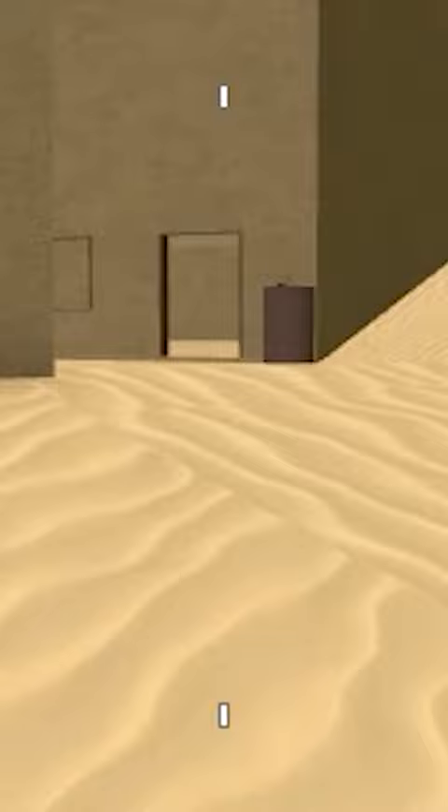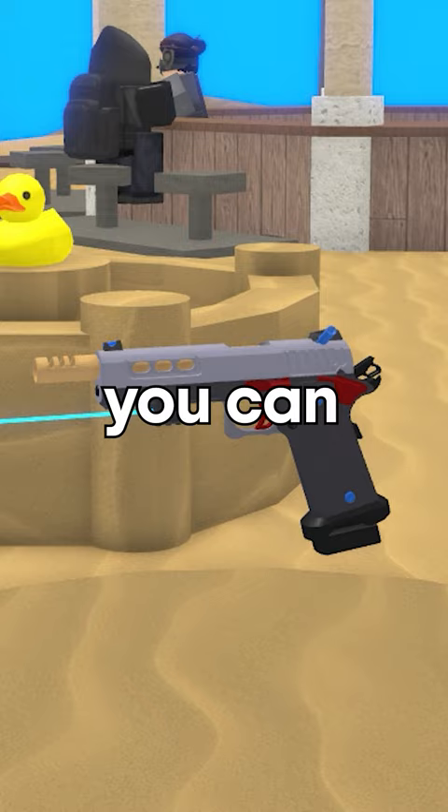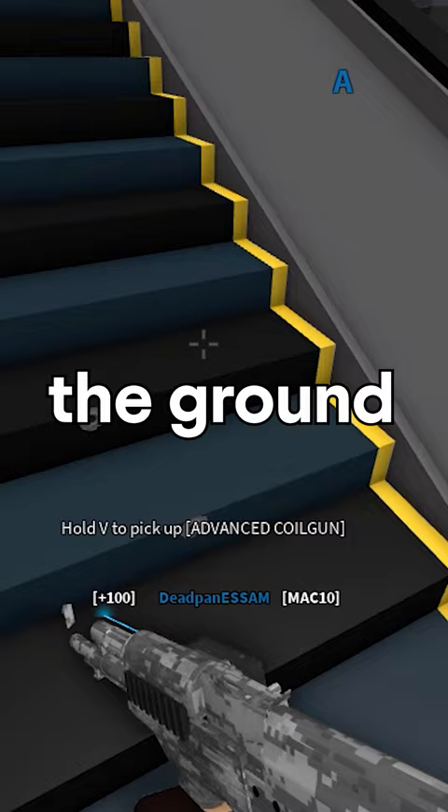The crosshair indicates the grenade timer, so for every second the crosshair will bounce until the fuse is out. You can use your secondary as an ammo box — all you gotta do is put down the gun on the ground and pick up your ammo.